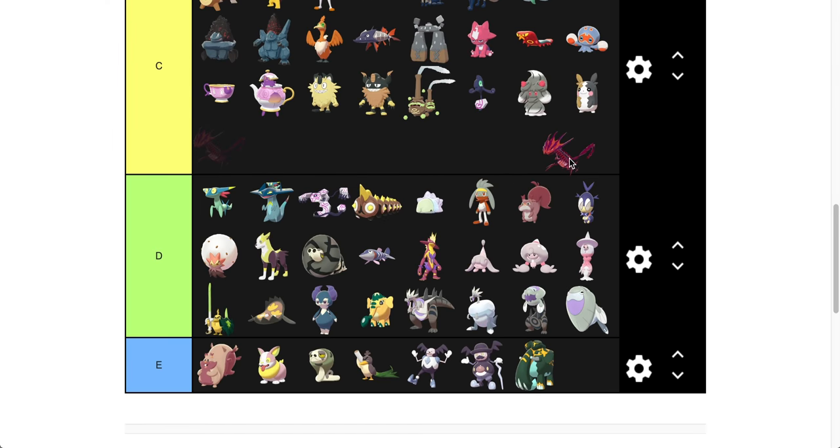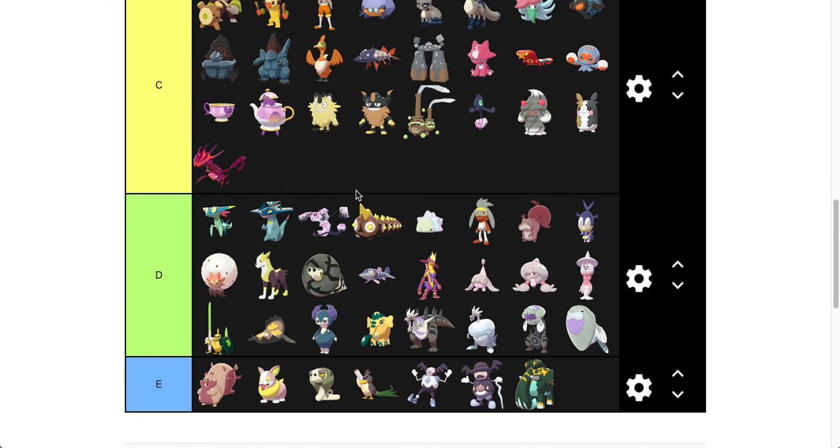And then Eternatus — we're going to put Eternatus in C, low C to D. That's where I'd put Eternatus. I just wish it would have been black — the new Gen 8 Rayquaza — it would have been phenomenal to see this thing fully black, or like a dark red. Actually it is dark red, but imagine like a black body with really dark red rings and small details like that.